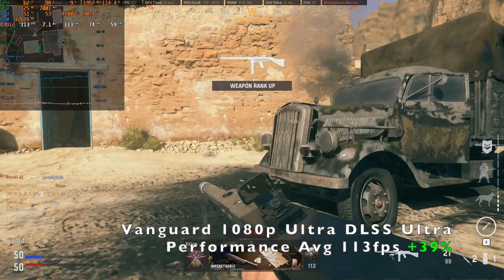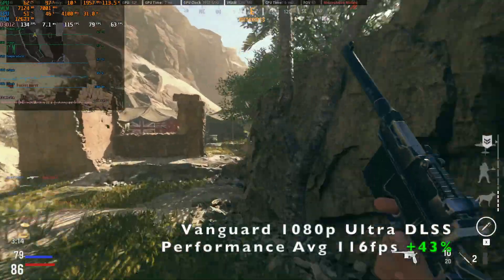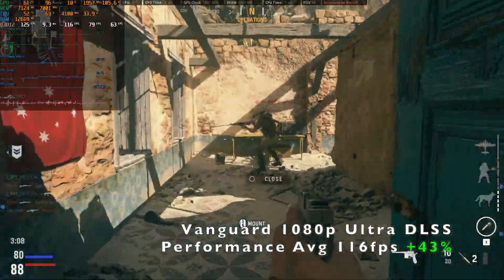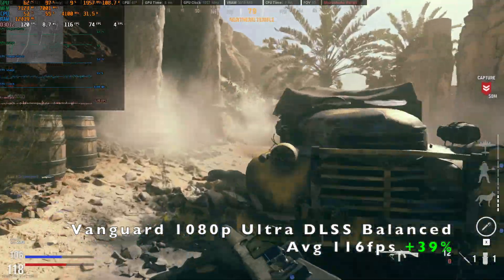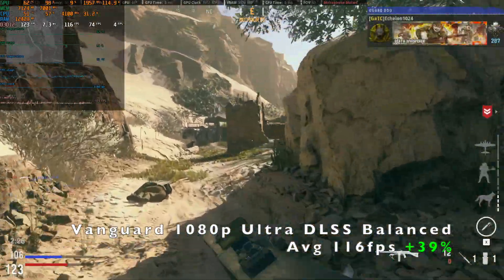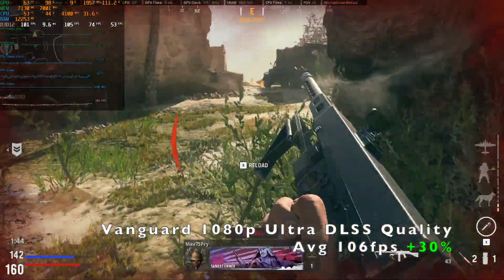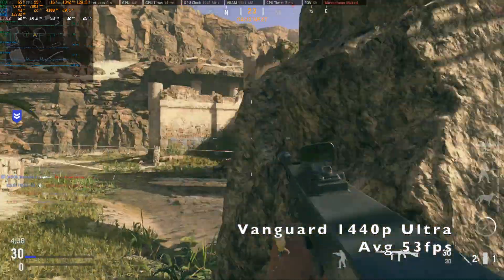DLSS is an Nvidia trademark, so you can only use it with an Nvidia graphics card, and it only works with the 30-series graphics cards. Essentially, we are playing at 1080p but the game is rendered at a lower resolution, which means fewer pixels for the graphics card to render and therefore better performance because we are putting less strain on the GPU.